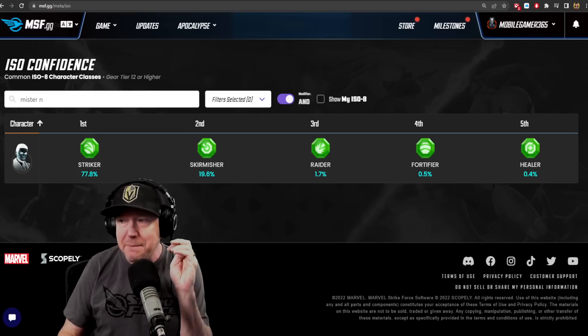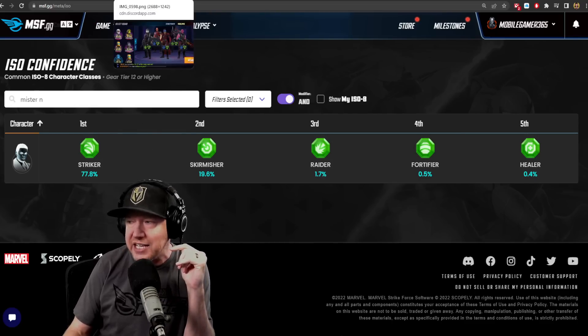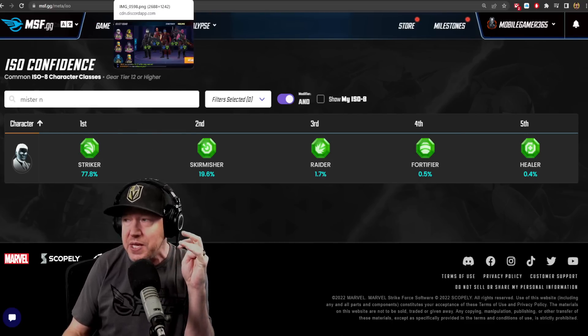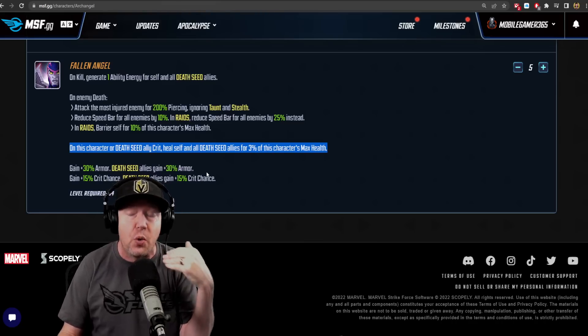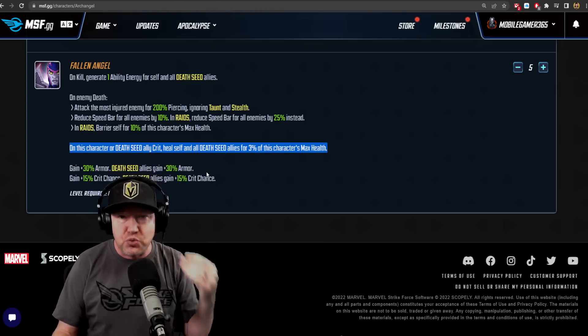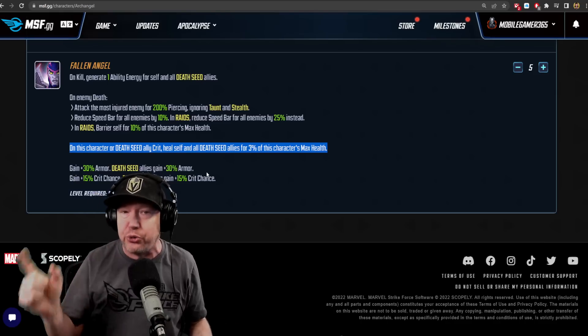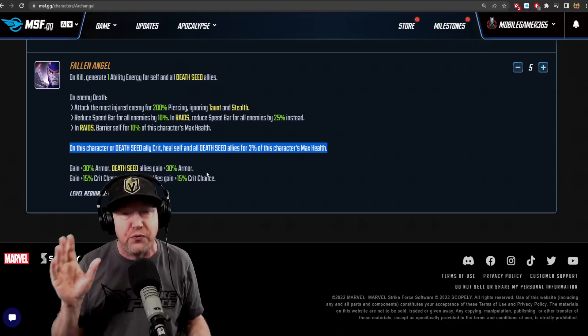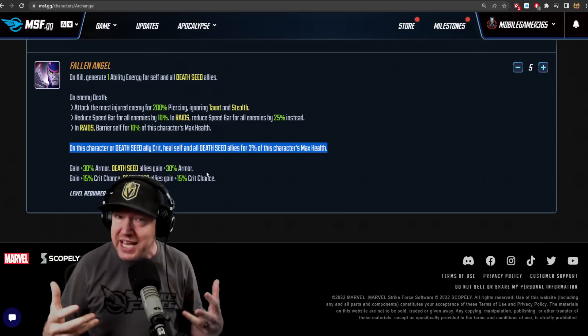A lot of people are unlocking Mr. Negative free to play today. The recommendation is Striker on his ISO 8. And a lot of people are also unlocking Archangel. I am personally going to do Striker on Archangel, but only to blue ISO 3. I don't want to go to blue ISO 4 yet because we don't know what the Apocalypse kit looks like.